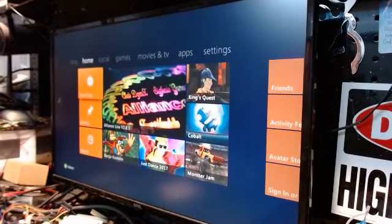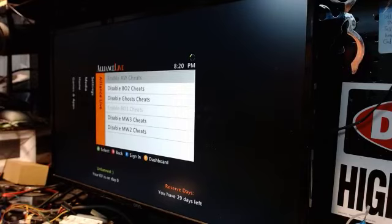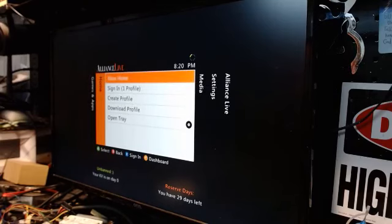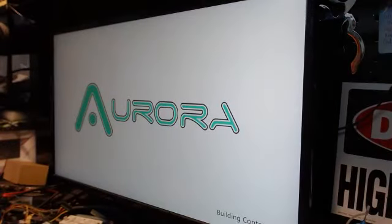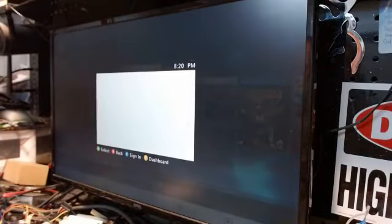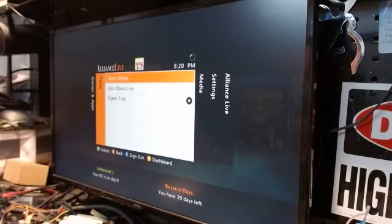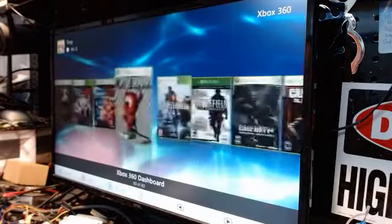If you press the guide button, over to the right-hand screen on the fifth tab you'll see your cheats listed there. Once we get back to Aurora, I'm going to sign in. Now this is an offline profile — it's not on Xbox Live, which you'll need to get going. Now that we're signed in, we'll go over to Xbox 360 games.